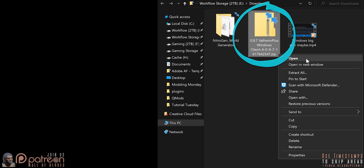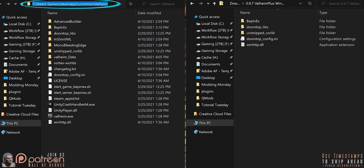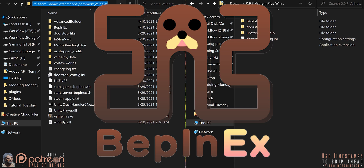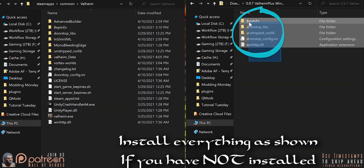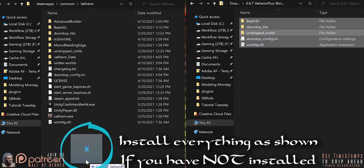Open the archive that is downloaded. In a second window, open the Valheim game folder. If you do not have Bepinex installed — which I showed how to do in a previous video — highlight everything in the archive and drag and drop it into the Valheim game folder. That's it!